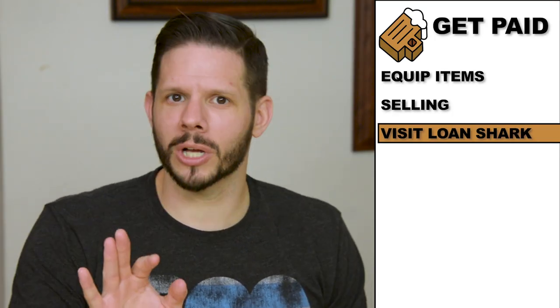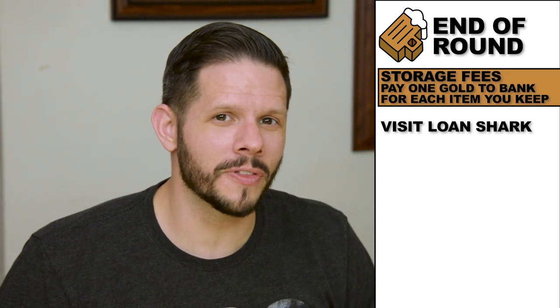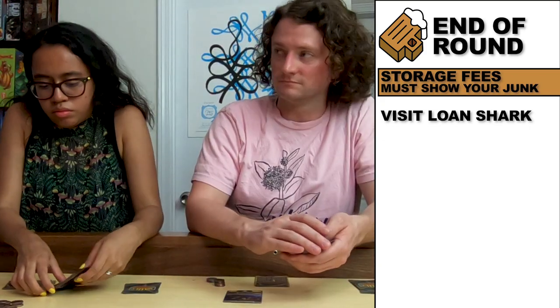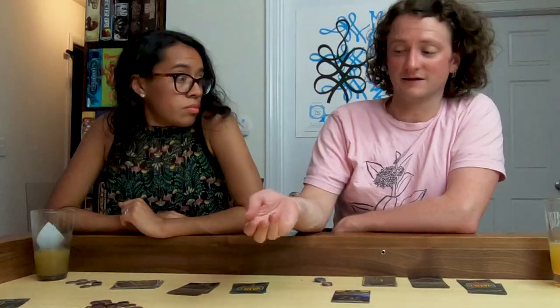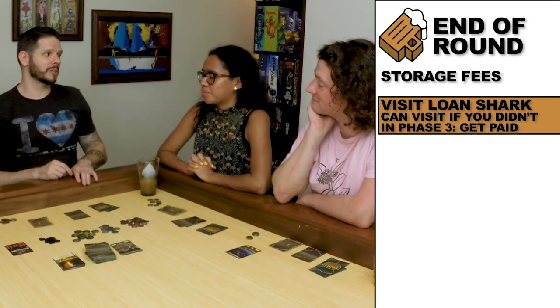After that there is the loan shark — we'll come back and explain the loan shark later. Next is phase four, the end of the round. Now we have to pay for all of the things that we have won — it is one gold per item. However, for every three junk that you hold on to, you can pay one gold for all three, but you do have to reveal to the table that these are junk items. I'm going to pay two gold. At the end of the round, you have a second chance to visit the loan shark, however you can only visit the loan shark once per round. That is the end of the first round — we're going to take a beer break and come back and play some more Vault Wars.